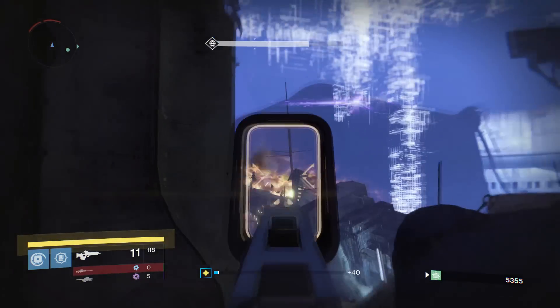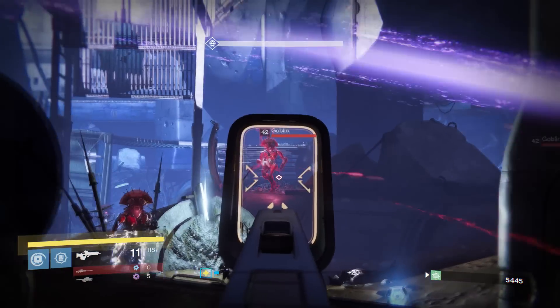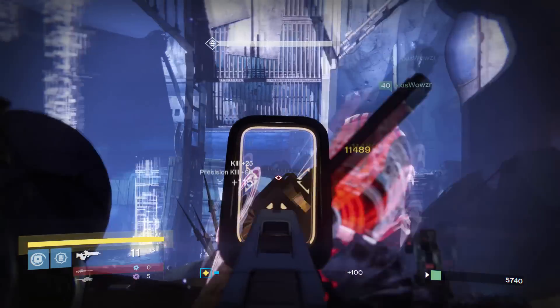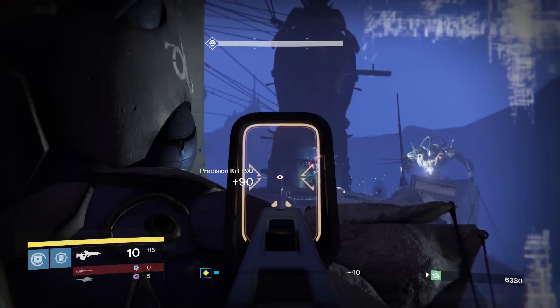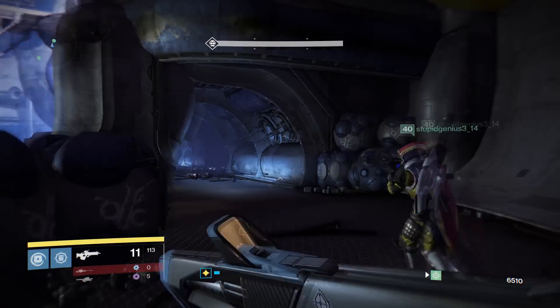Remember that if you take too long, Variks will actually start taking points away from you. So if there's one add at the very back corner of the map and it's going to take 30-40 seconds to get over there and kill him, just ignore that add, damage the boss, and make the next wave of adds spawn.